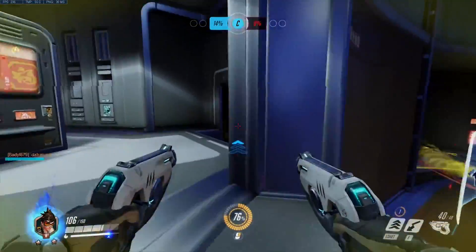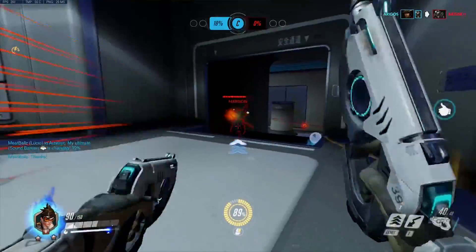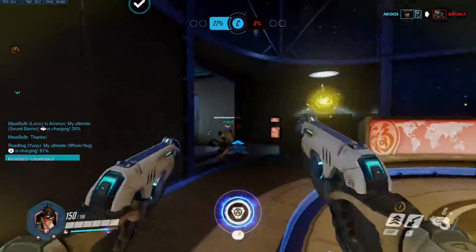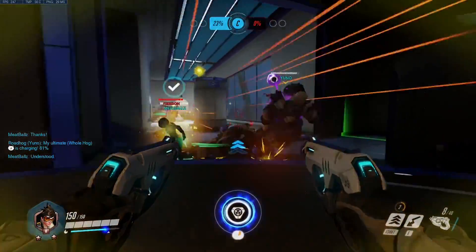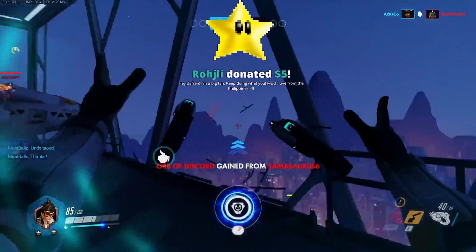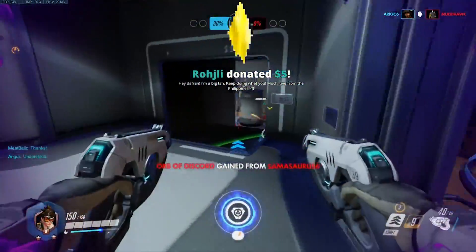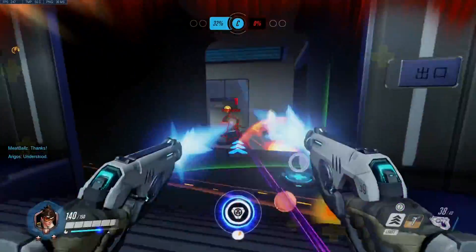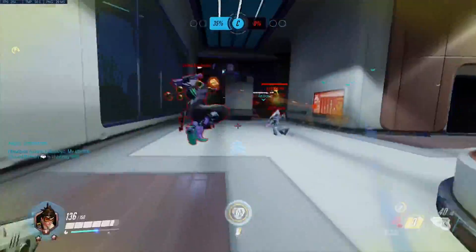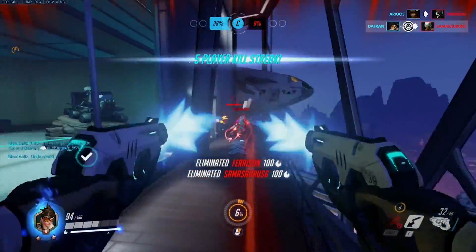Now if someone is coming straight at you and stutter-stepping left and right, I don't mean you should try to match their left and right movements, since you might guess wrong and make it harder to aim. What I mean is that if someone is running across your field of view, it might help to actually run along with them while shooting instead of just staying planted and trying to track them with your mouse. Try running around a bit while you do your aiming and see if it helps to run along with your target — I think you'll be pretty surprised at how much it helps.